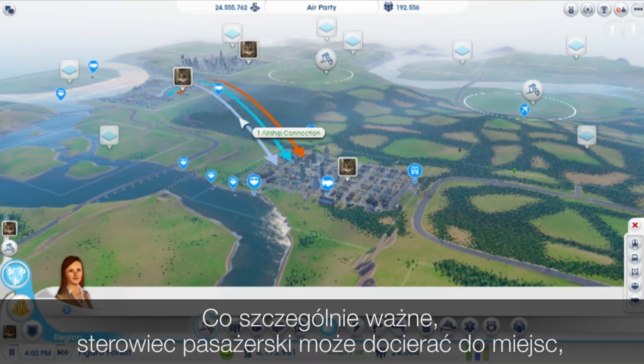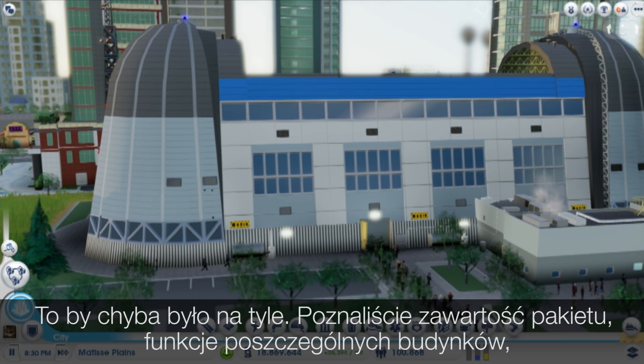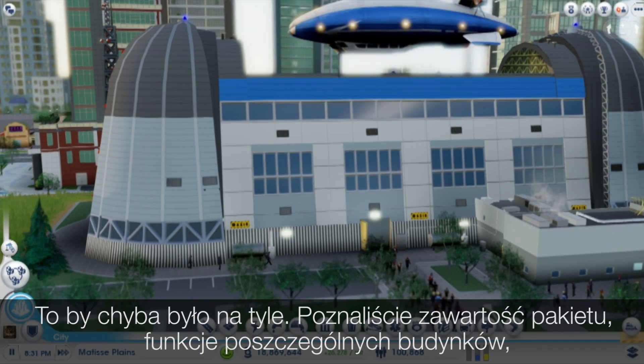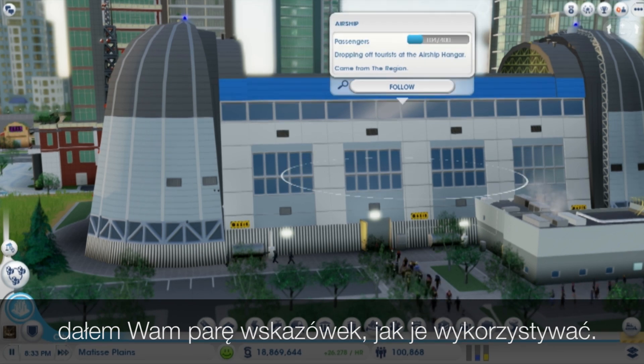This will help traffic inside your city as well as at the border. You can use the commuter airship to connect to a neighbor that isn't connected to you by road. So I've gone over what you get in the Airships Pack, how the buildings work, and given you some tips on how to use them.